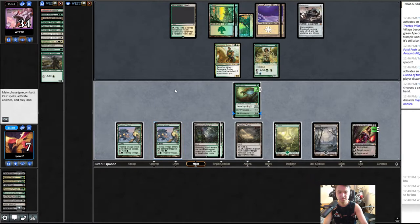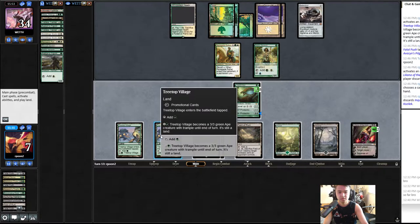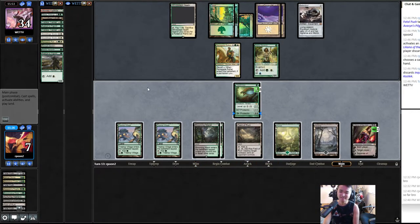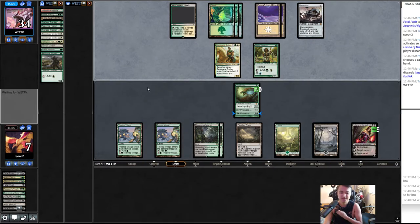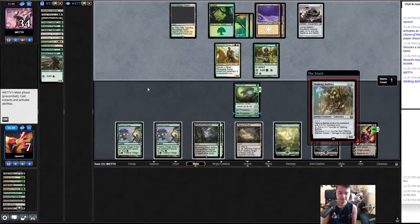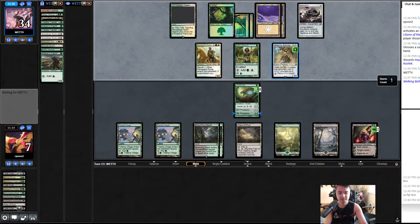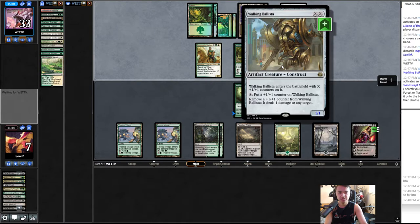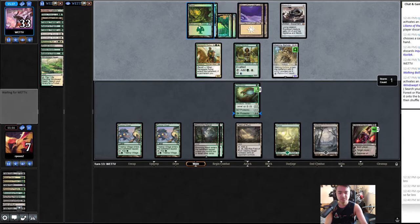Field of Ruin is useless — I should attack with a Treetop. Can they equip at instant speed? Oh, they can — so we wait. So much waiting. I like how we can tick up you know. Ballista for one — why not more? Why didn't they Ballista for more, Raffi?